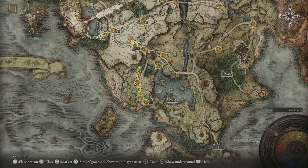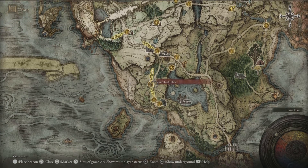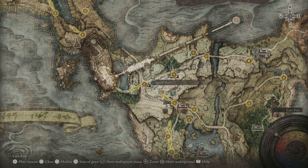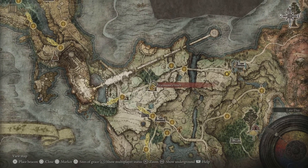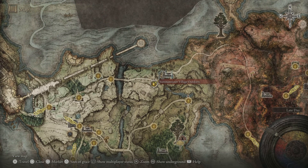The starting location if you're brand new to Elden Ring is the First Step. From there you just want to make your way north, follow the path all through here, and then from Stormhill Shack you want to hang a right, follow it all the way along here across the bridge, and you'll end up in this location.